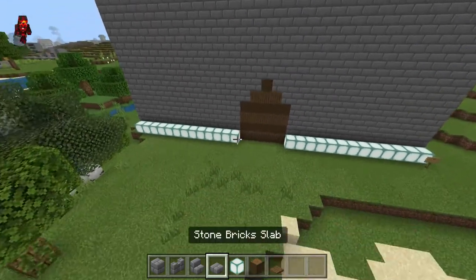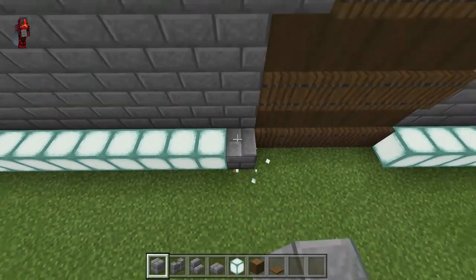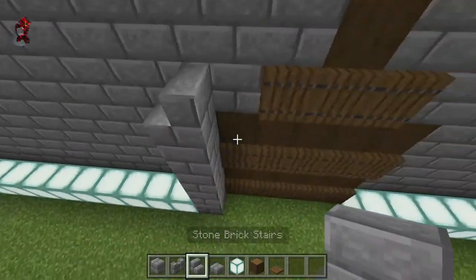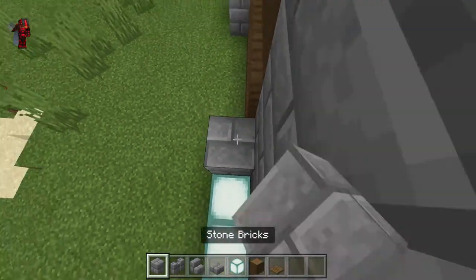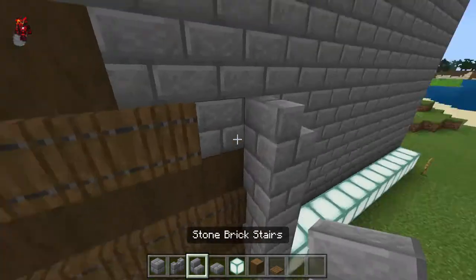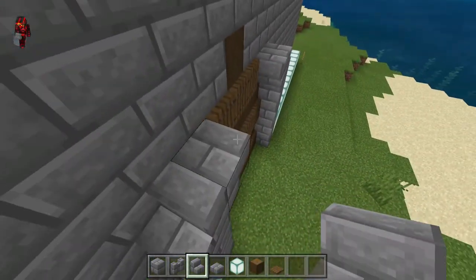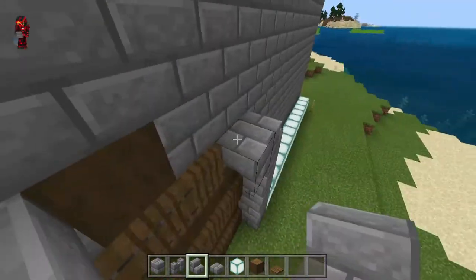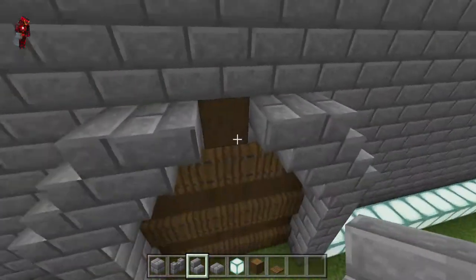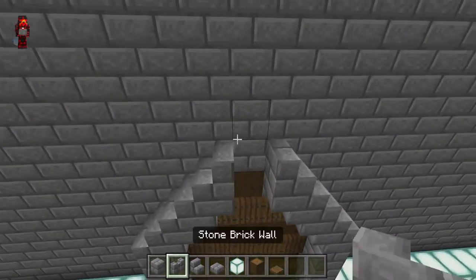Now we have a gate, and what we want to do is give it an edge. Make sure to keep your gate symmetrical, because it's going to be the focal point of this gate. Also, don't forget stairs exist — they work well as a block for detailing as well.